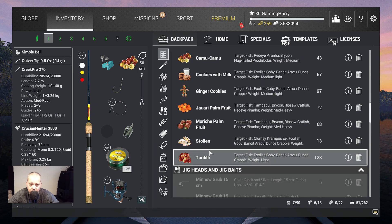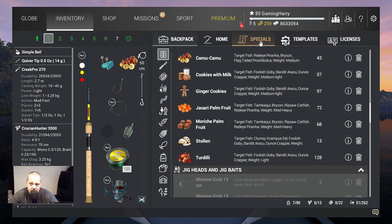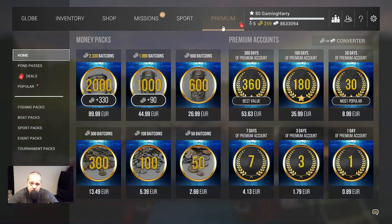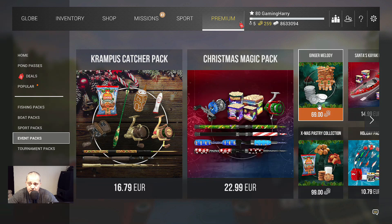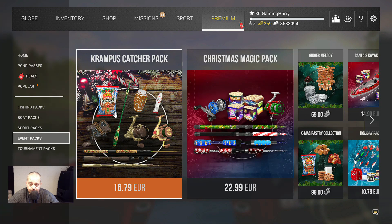You need to travel to all the different waters to collect them in the socks. If you already have the Christmas lights and the Christmas glasses, you can collect more. I'm using tokens in the music boxes — I throw in tokens and catch a lot of fish. I buy the tokens, the ginger melody, and also Christmas pastry collection with coins. The best way to finish all these missions fast is either you spend a lot of bait coins, or you buy the Krampus Catcher Pack — but that's up to you.